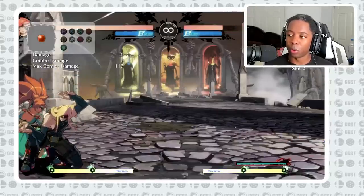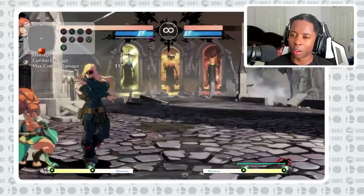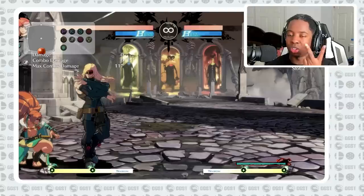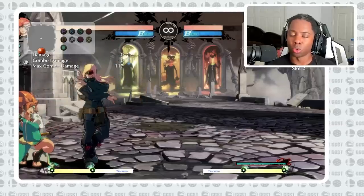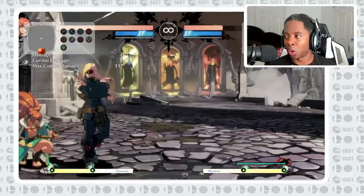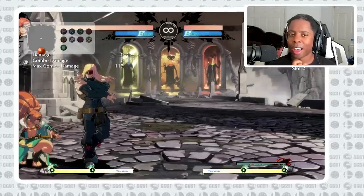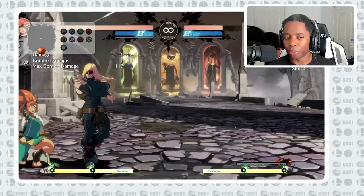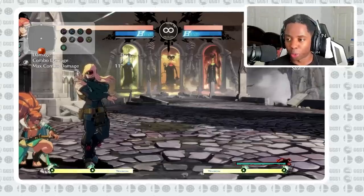Another spot where the opponent is almost always advantageous is when they do close slash. Almost every character in the game has a plus on block close slash right now. Some characters like Mei and Giovanna have plus three close slashes. Nako has one as well, Sol has one as well. The majority of the cast — Baiken, Leo, White Fang, Zato, Nelia — have plus one on block close slashes. And then there's the rare Axel and Faust who have minus one on block close slash.